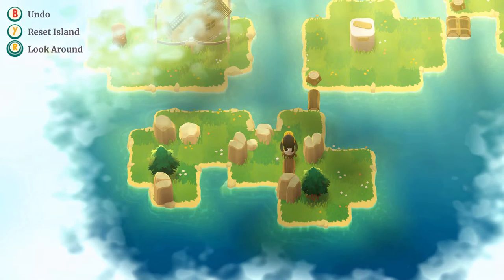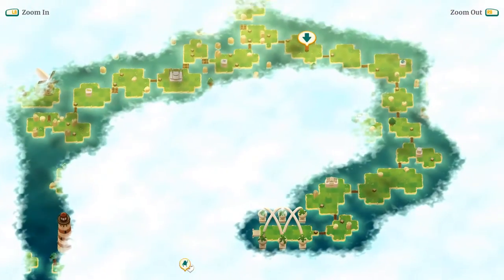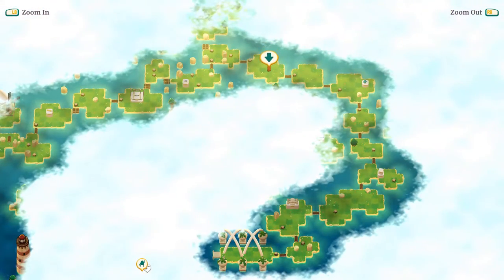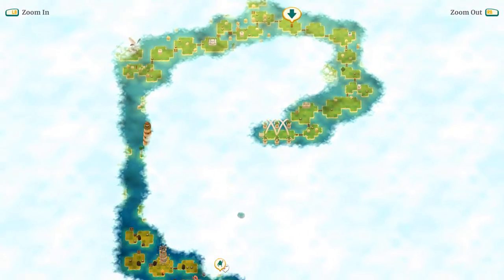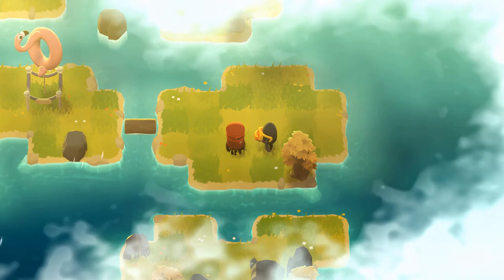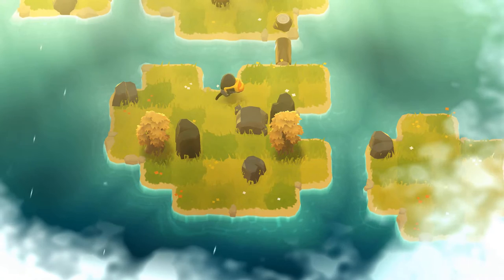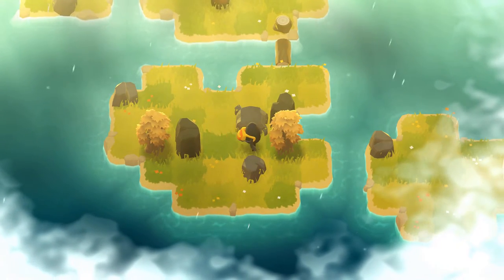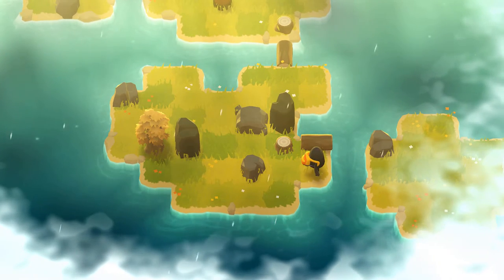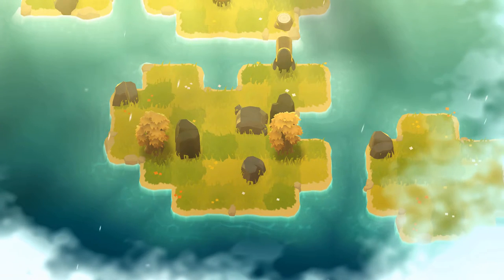Getting around the island is pretty easy as well. There are certain areas where you'll have the ability to teleport, and this can get you to areas you have yet to complete or simply got frustrated with and decided to come back to later. I really like the simple mechanics of this game, which mostly rely on your brainpower and the directional pad. Not a lot of buttons to worry about, and it's a really cozy, casual-type deal. While the puzzles can be challenging, none of them are pull-your-hair-out challenging, and this makes for a relaxing experience in a lot of ways.